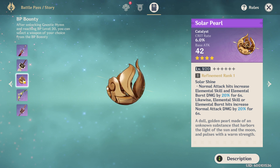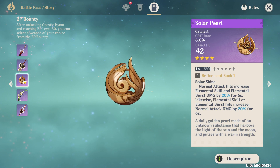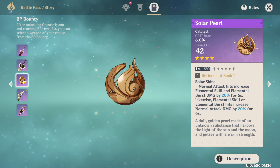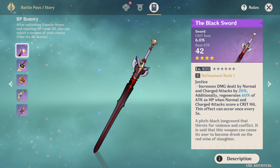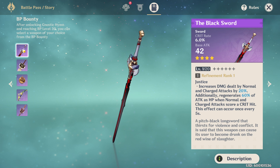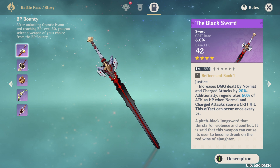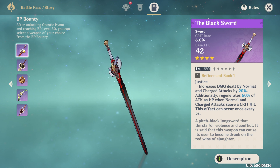That lost potential is what holds the serpent spine back. As for the solar pearl, I'd only pick it if you're using all catalyst DPS users. It's a fantastic weapon, but all in all I think the black sword is the one to take. It's just too powerful compared to all the other weapons — too many upsides, too good on too many characters. It's just too good of a weapon.